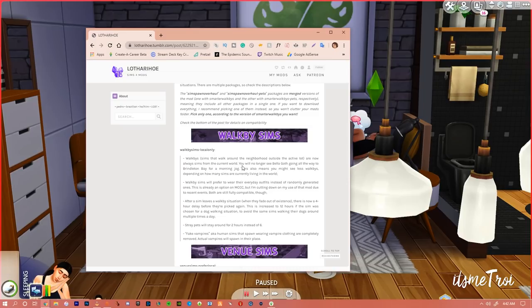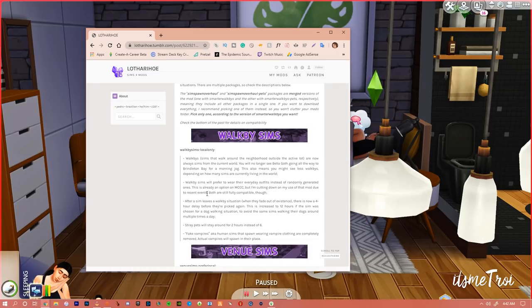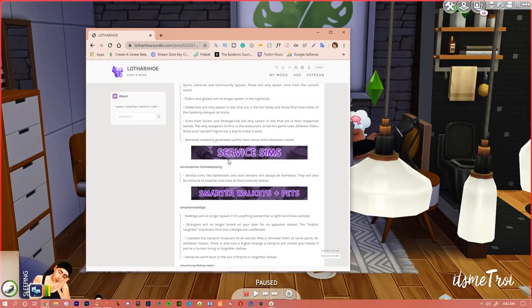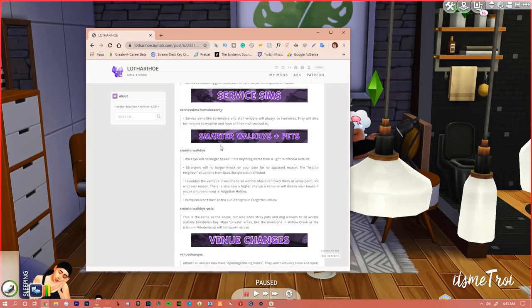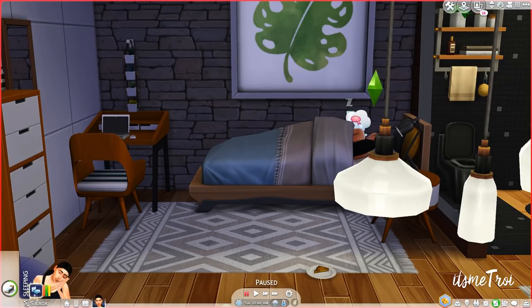Walk-by sims are now always sims from the current world — you will no longer see Bella Goth going all the way to Brindleton Bay for a morning jog. This also means you might see fewer walk-bys depending on how many sims live in the world. Walk-by sims prefer to wear their everyday outfits instead of randomly generated ones. Venue sims will prefer sims from the current world but won't prevent sims from other worlds from visiting, except for gyms, libraries, and community spaces which only spawn sims from the current world. Service sims like bartenders and staffers will always be homeless, immune to weather, and have motives locked. Walk-bys won't spawn if there's anything worse than light rain or snow. I highly suggest downloading this mod to fix spawn issues.